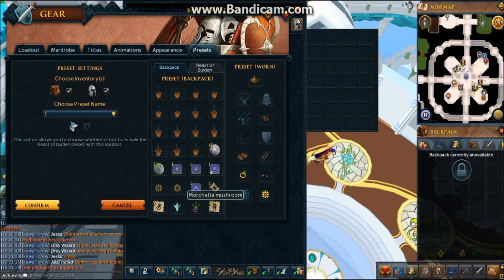I also have a witch doctor mask and 25 morchella mushrooms for payment for elder tree protection. I didn't include any spirit trees because they're not really practical to get — they're not that easy to get — but if you do own them, you can use them. On my equipment, I have the full farmer's outfit. You don't really need this, but it's nice to get it anyways.